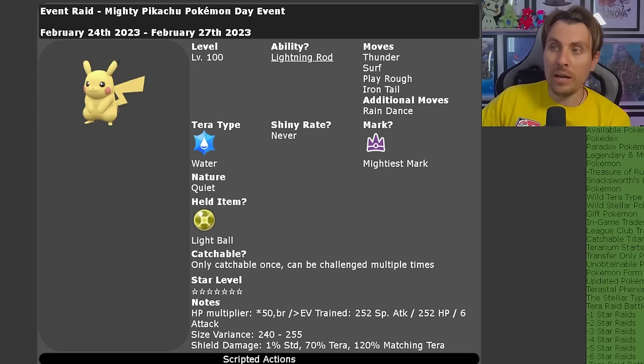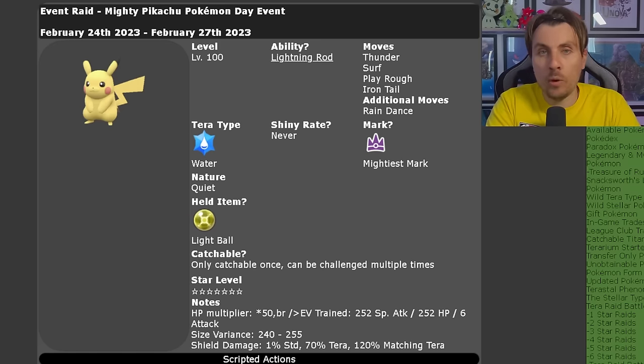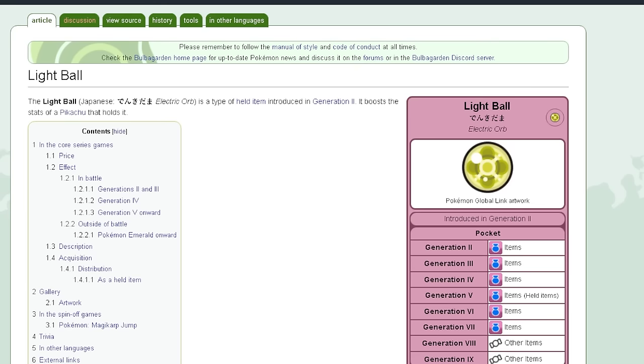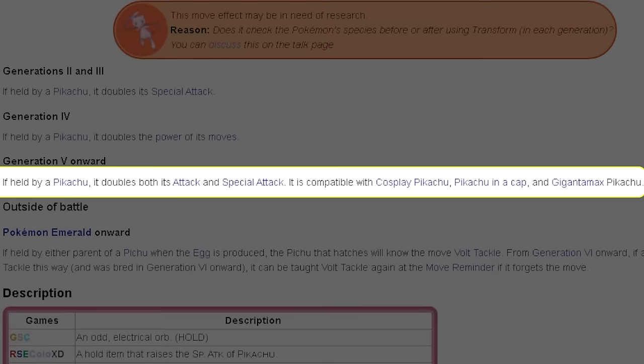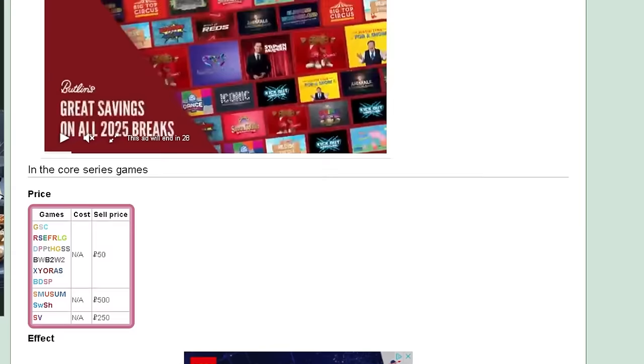It also has Surf, boosted by Rain Dance. Clangorous Soul and Iron Tail are its coverage moves, giving Dark-types, Dragon-types, and Fairy-types a hard time in this raid. It will have the Mightiest Mark, a Quiet nature, and a held item — the Light Ball, which boosts Pikachu's Attack and Special Attack by 50% when it's holding it, so its attacks will be hitting significantly harder.